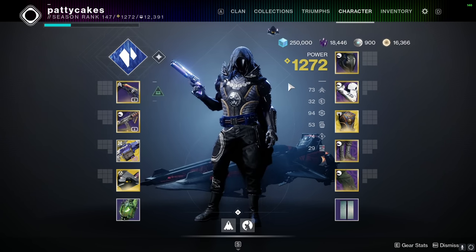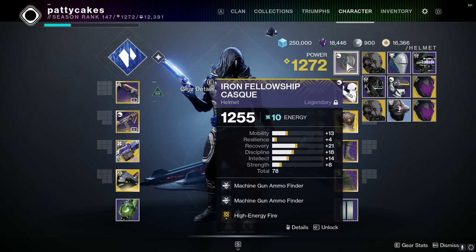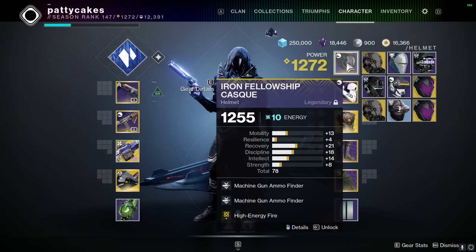Okay, so let's take a look at the armor — this is where things start to get a little bit more interesting. For my helmet, I'm doing double machine gun finder and high energy fire. The machine gun finder is nice to have, but it actually doesn't matter that much and I'll show you why in a second.